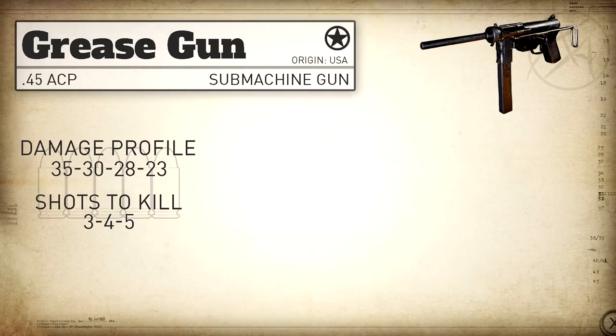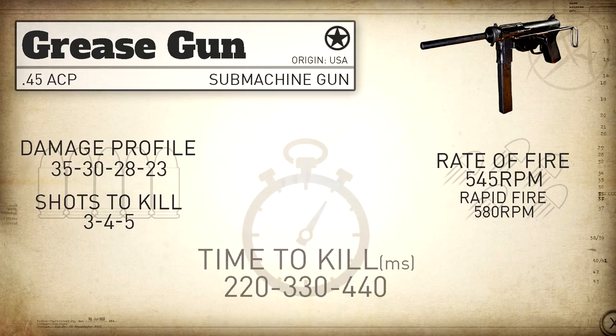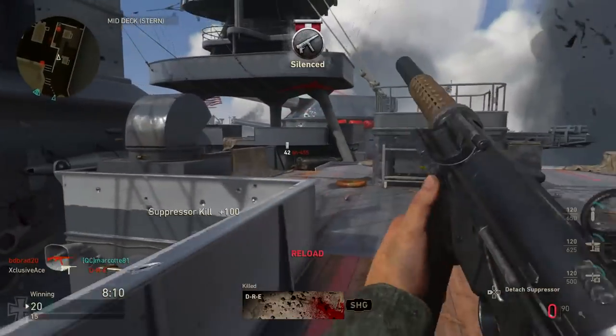Our rate of fire is exaggerated a little from the real life weapon at 545 rounds per minute, but even so it's still by far the slowest firing SMG in the game. With rapid fire it bumps up to 580 rounds per minute. The statistical minimum time to kill is 220 milliseconds within the 3 shot kill range, 330 milliseconds within the 4 shot kill range, and 440 milliseconds within the 5 shot kill range. These values are right around average for SMGs — not great, but certainly not bad, especially considering the ranges.